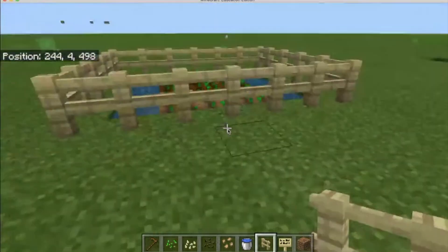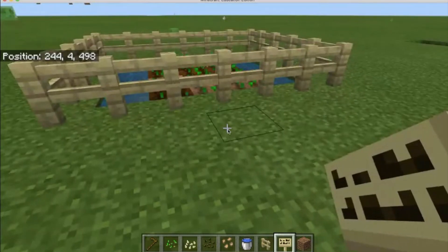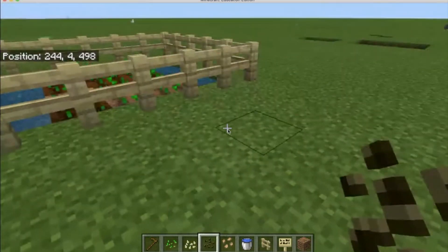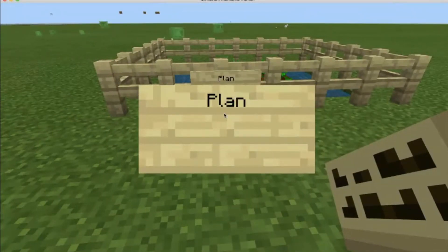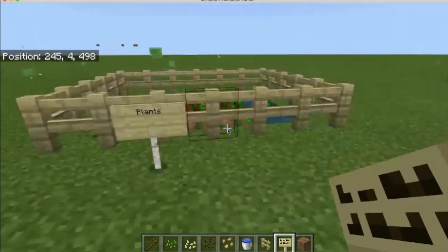Now we're going to put up a fence and put a little sign right here to make sure we know what kind of seeds these are. They're just natural seeds, so we're just going to put that on the sign. There we go.